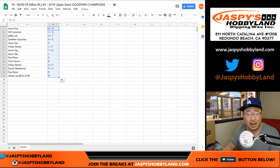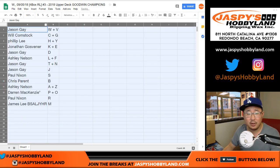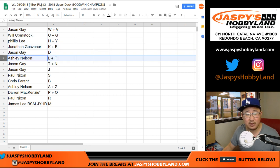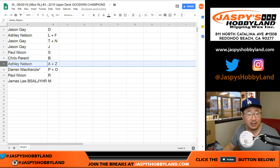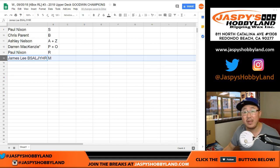Trades are allowed if you'd like. So: Jason with W and V — West Virginia. Bulldog fan with C and G. Phillip with H and Y. John with K and E. Jason with D. Ashley with L and F. Jason, you've got T and N. Jason Gay with J. Paul, you've got S. Chris with B. Ashley with A and Z. DMACC with P plus O. Paul with R. And James with M.